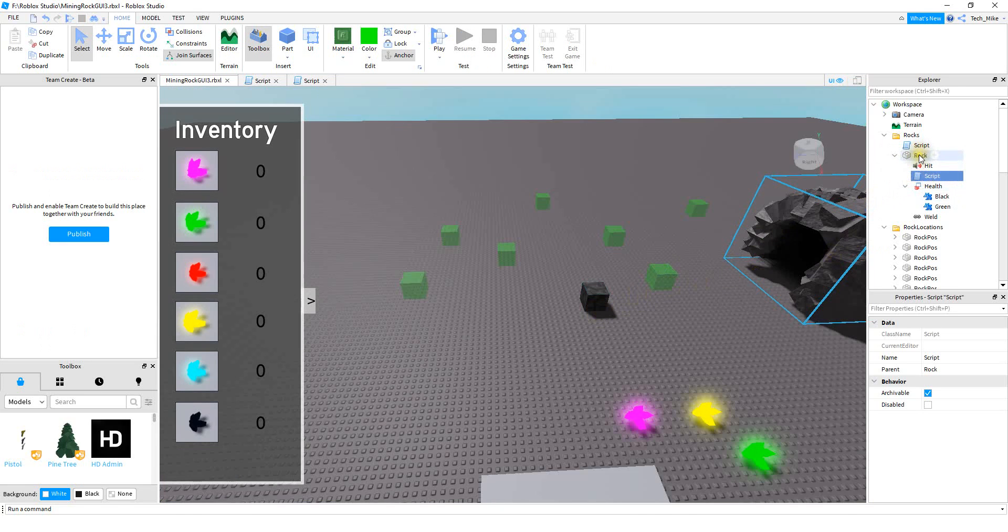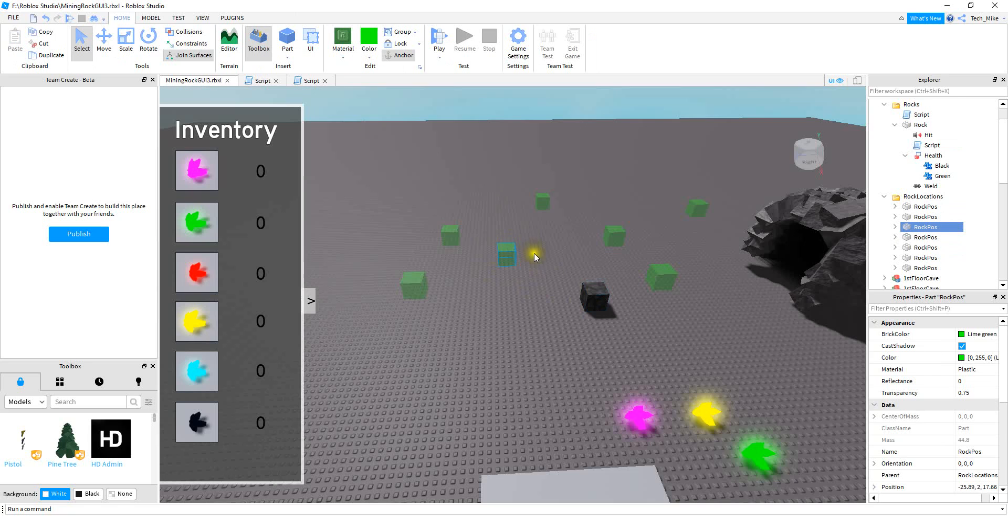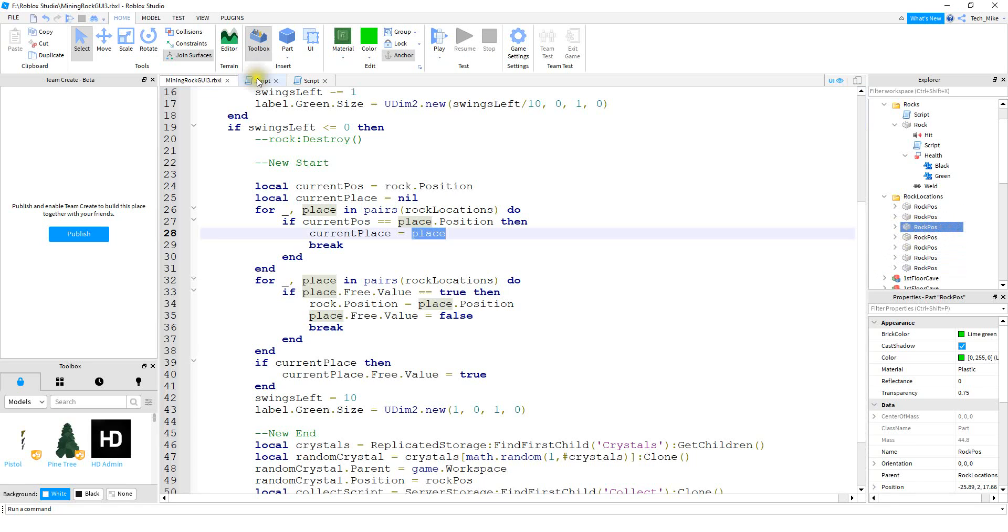The next thing we're going to do is modify the script that should be inside the rock. Inside the script, we're going to start writing code below the existing line, and then delete that old line. We start with a variable: local currentPos equals rock.Position, which gets the current position of the rock being hit. After that, we declare local currentPlace equal to nil. Then we loop through all the rocks inside the possible locations and check if the current rock's position matches one of those locations. If true, we set currentPlace equal to that location object.